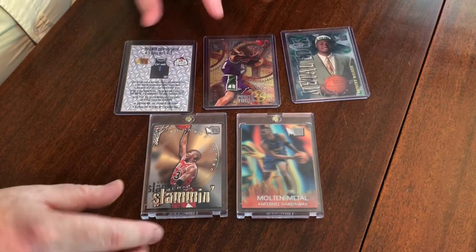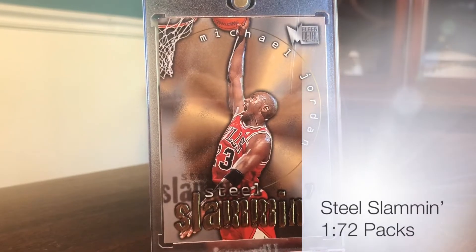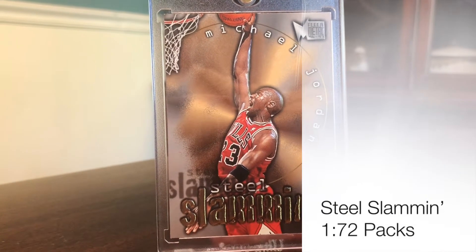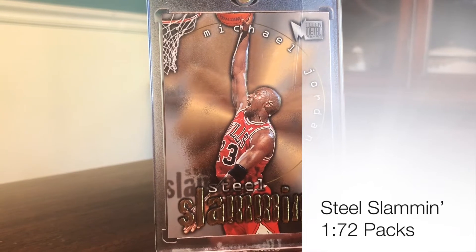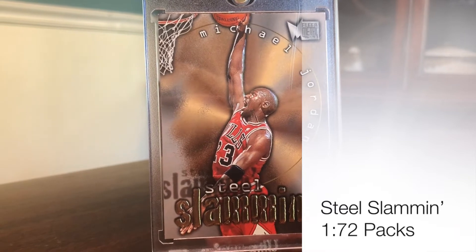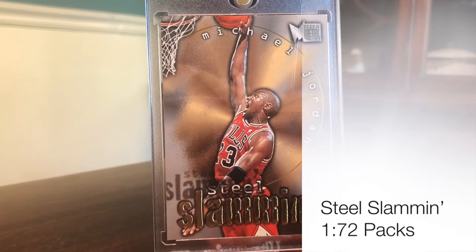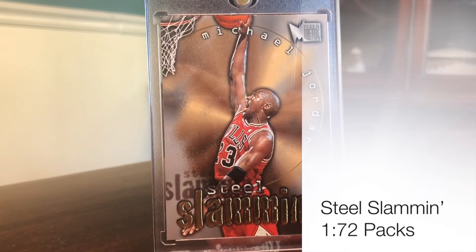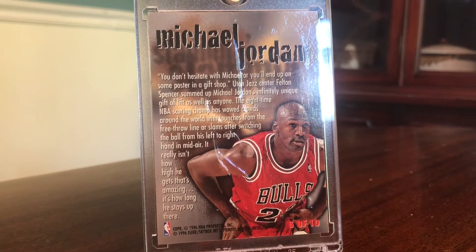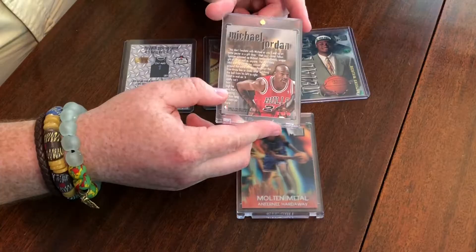Now we're getting up into some of the more rare stuff — Steel Slammin'. This is a Jordan, one in 72 packs, so pretty rare. Really cool looking cards, very collectible. You've got a nice embossing of Jordan on the Slammin' in gold, some gold foil in there — really nice looking cards. They range about $50 to $100 depending on condition. If you get a good grade or a gem, it's quite a bit more. Some other stars in the set include Kevin Garnett, who is actually pictured in his rookie jersey, which is very collectible. On the back you can see a little more of that embossing from the glare.